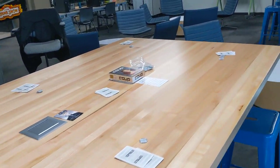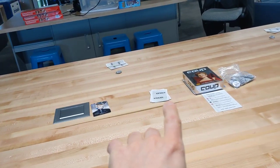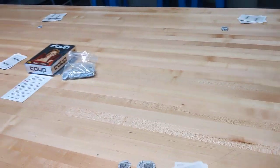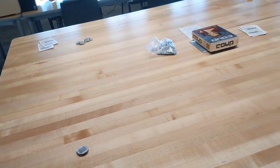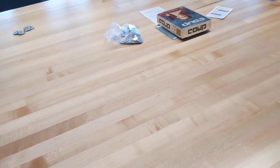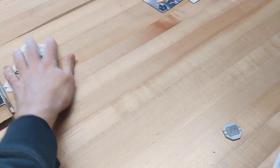A player with the Duke takes three tokens. On their second turn, a player with the Captain and Ambassador decides to steal two coins from someone. Another player has the Duke and Contessa and takes three coins — now they have six. Another player uses the Ambassador ability, takes the top two cards from the deck, looks at four cards, and chooses which two to keep — say Captain and Contessa — putting the others back and shuffling.